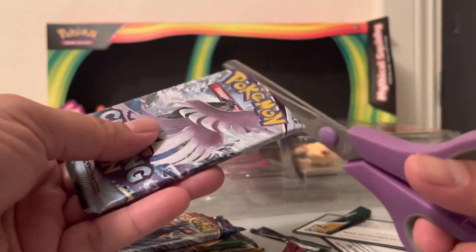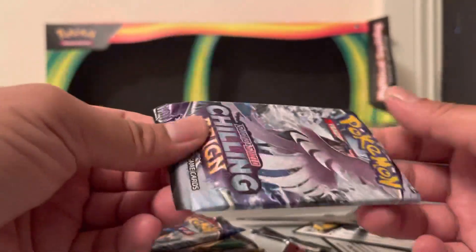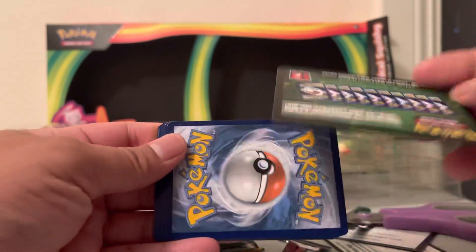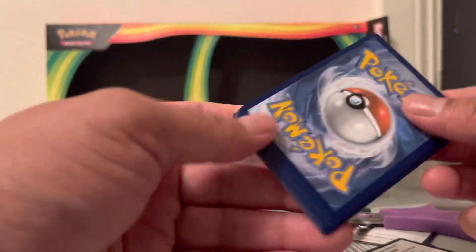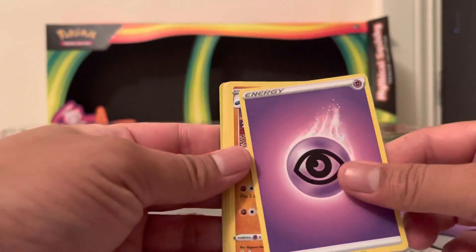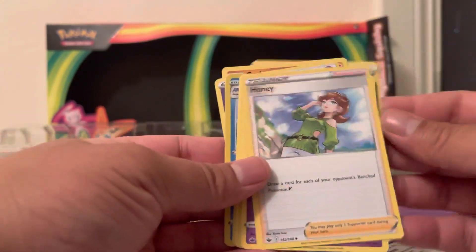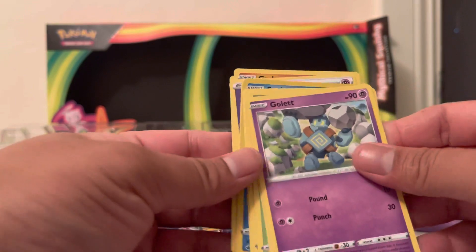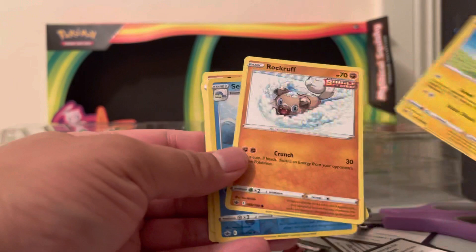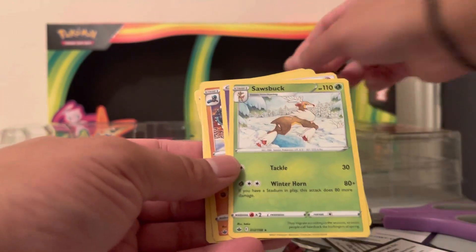Depending on when you're seeing this, if you hop onto that Walmart website you will see the Celebrations trainer box listed for a little bit more than MSRP, but it's a tease because if you click add to cart it's not adding. Alright, we got Haunter, Golett, Porygon, Corsola, Sealeo, and Sawsbuck.